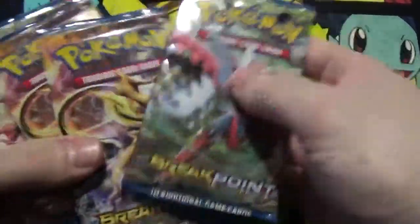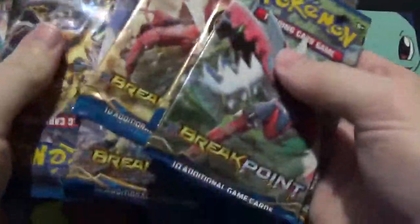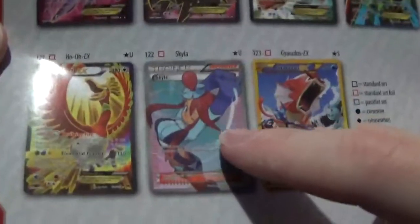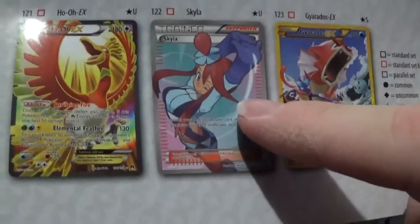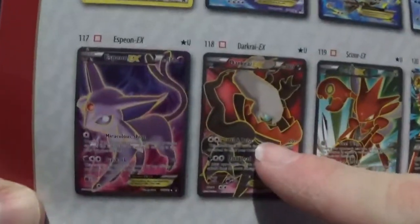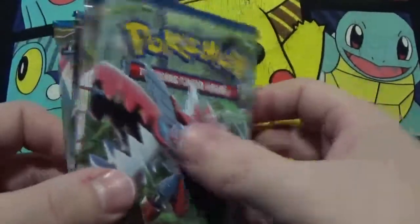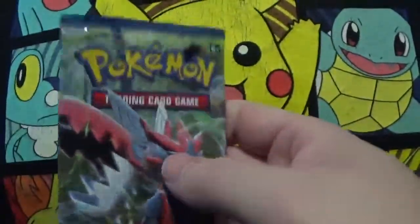Should be eight packs here — one, two, three, four, five, six, seven, eight. And there it is. Here's the booklet real quickly, I'll flip through it and show y'all what I'm hoping to pull. I'm hoping to pull that card right there, or this one. One of these two. Also that Espeon — I wouldn't mind that either, it's a pretty good card. Alright, I'll start right through the packs, eight packs — see what kind of packs you've got.